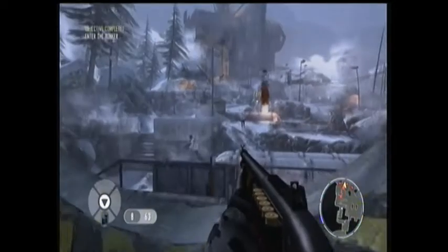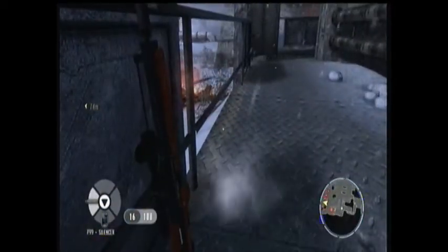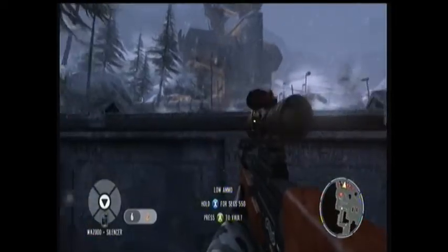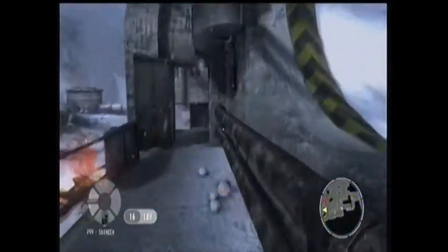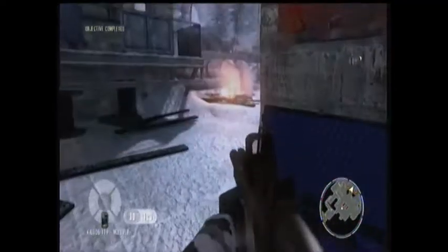The final outside one you won't encounter until after the crossfire — you come out to the final area. There's a sniper right in front of you when you drop down, but pick the sniper up first. Then, once you come out of the fan, go straight to your right and there's a normal sniper rifle over here. And that's the final one for the outside area.